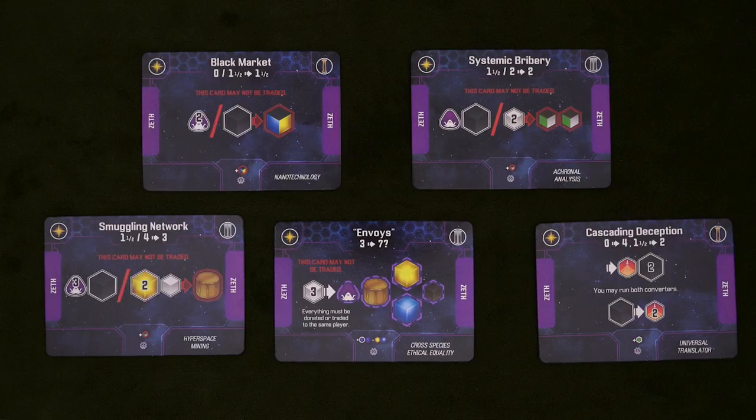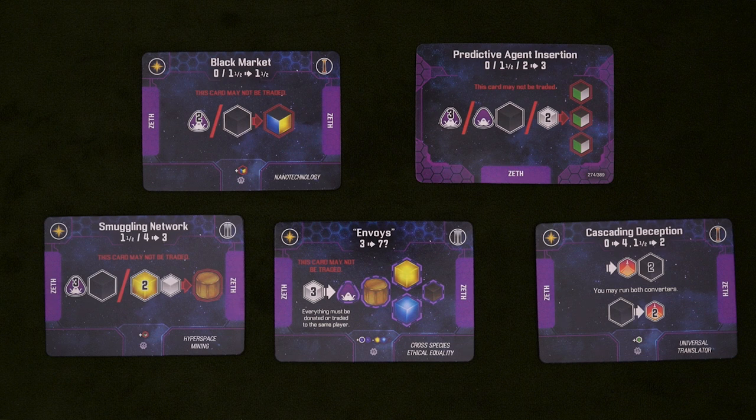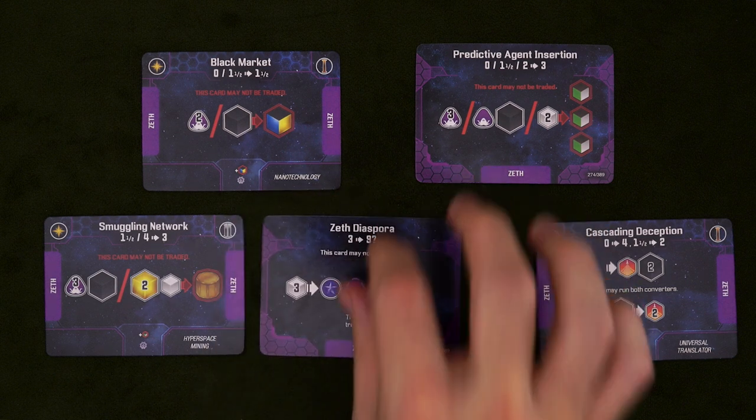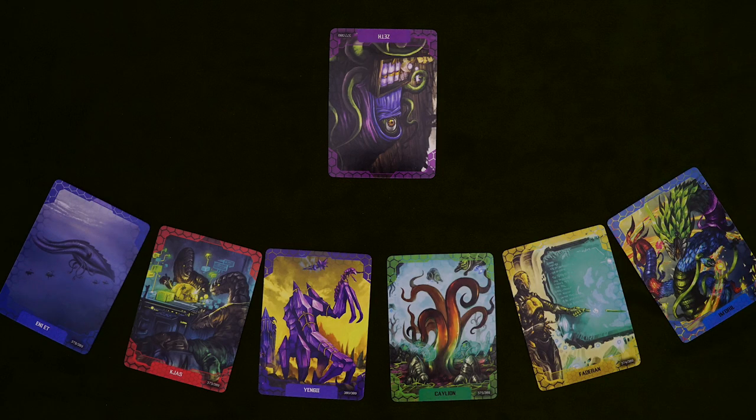One last thing to be aware of is that upgrading the Zeth's starting converters is not as straightforward as the others. There's only one option for each card, and when you flip them, you'll often see a change in the input options along with the boost in output. Or in the case of the envoys, the output is almost completely different. When playing against the Zeth, collective bargaining might be your best bet. The more players avoid paying protection, the less the Zeth have to work with. Yes, they'll still steal, but not from everyone all at once.